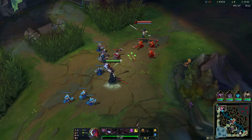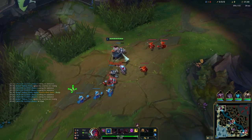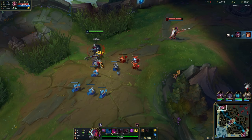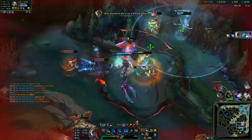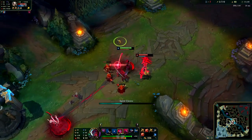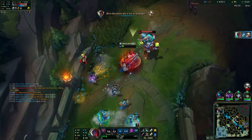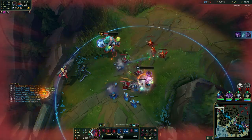There are things your E will not cleanse at all: the disarmed portion from Polymorph, being grounded by Poppy W, Nearsighted, Silenced, or Slows. Your E cannot be cast or recast when you are in Mordekaiser or Camille ultimate. In Camille's situation it's incredibly inconsistent due to timings — if you recast your E and Camille reacts by ulting, she'll have enough time to stop the cleanse. However, if you react in time to Camille's ult, you can recast yourself back and cancel it. The general rule is you should react to Camille's ult when you're already in your E.